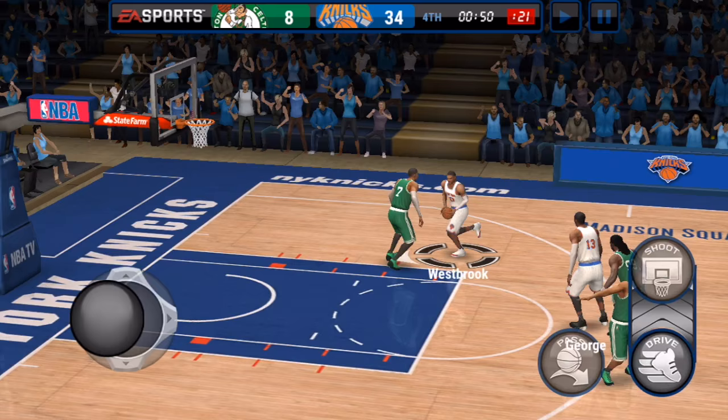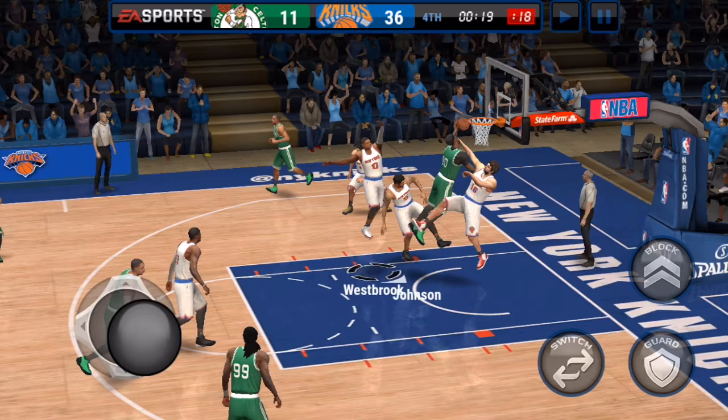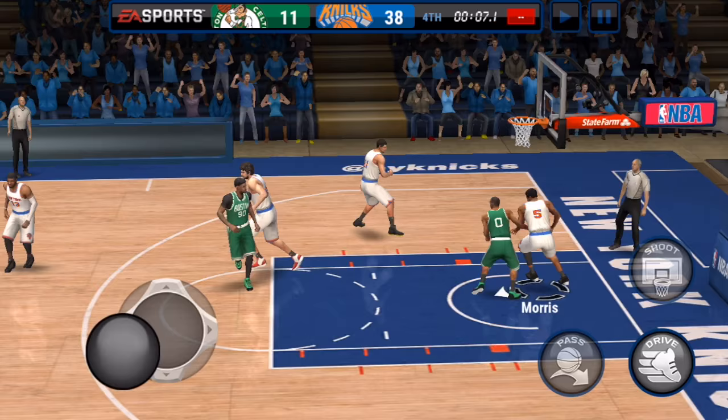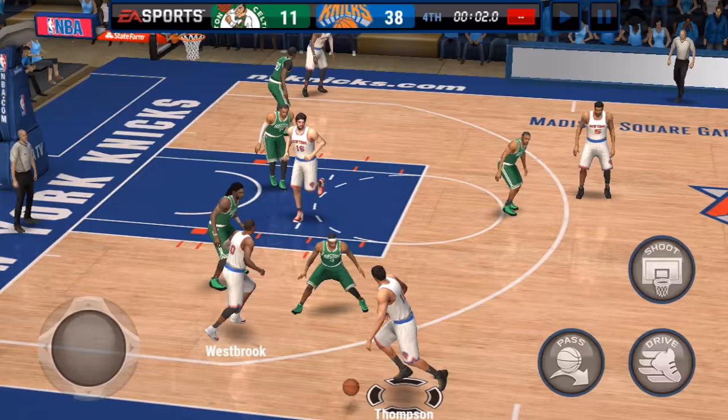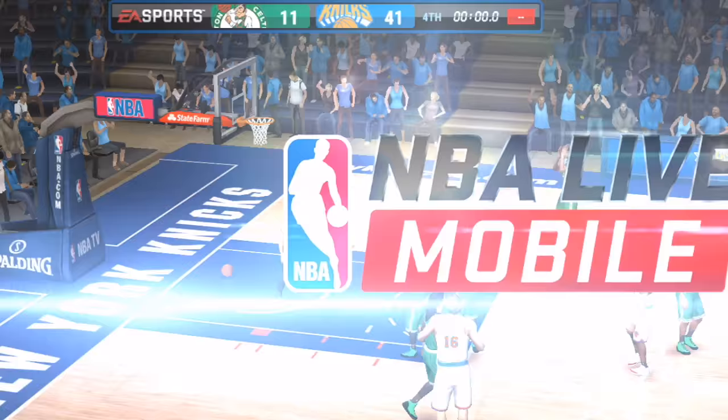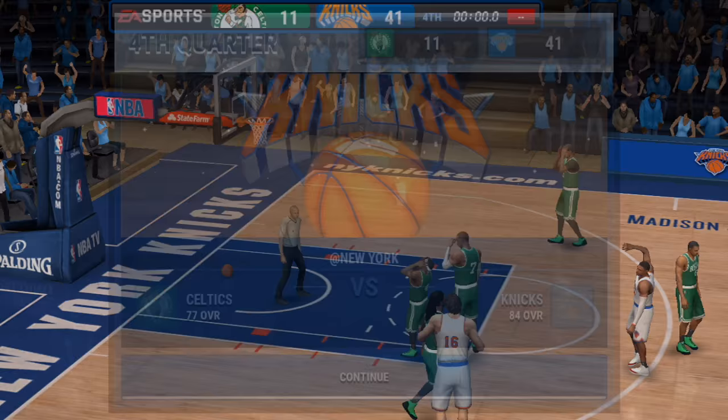Westbrook doesn't have the best stats besides ridiculous speed, but his card just plays differently than everyone else. Maybe it's because he's the cover athlete in the game, but it's just that feeling of playing with Westbrook — like in 2K, he's just a different breed, so much fun to use because he can do things no one else can. Paul George is kind of like that in a lesser sense. That's some Russell Westbrook gameplay. I still want to do some squad builder content — like how I did with the Warriors — and might do the Knicks and Cavaliers next.